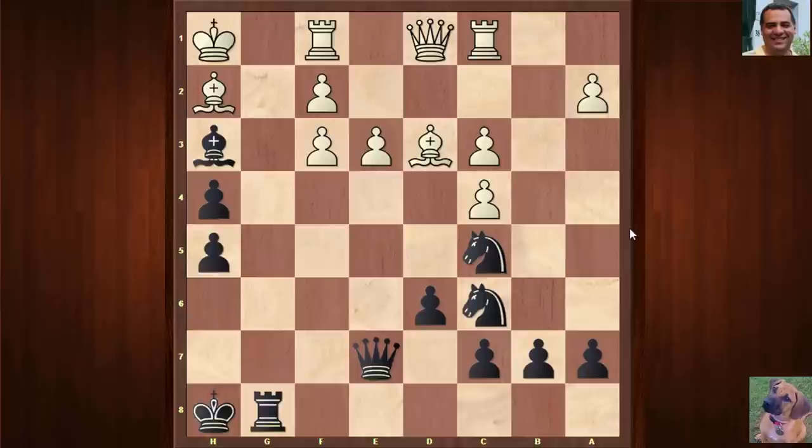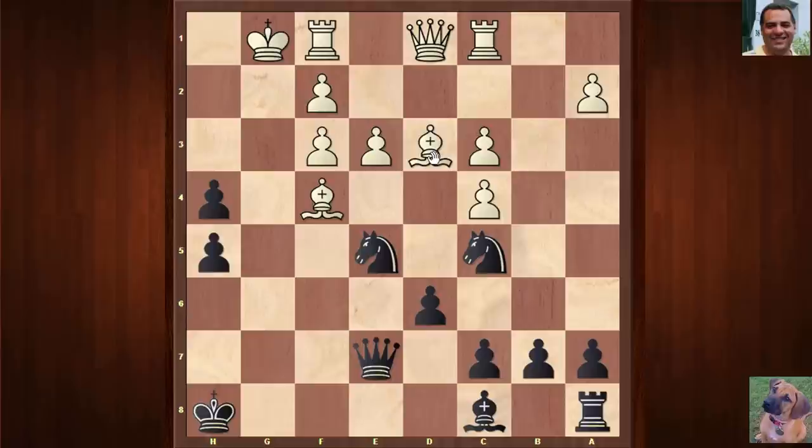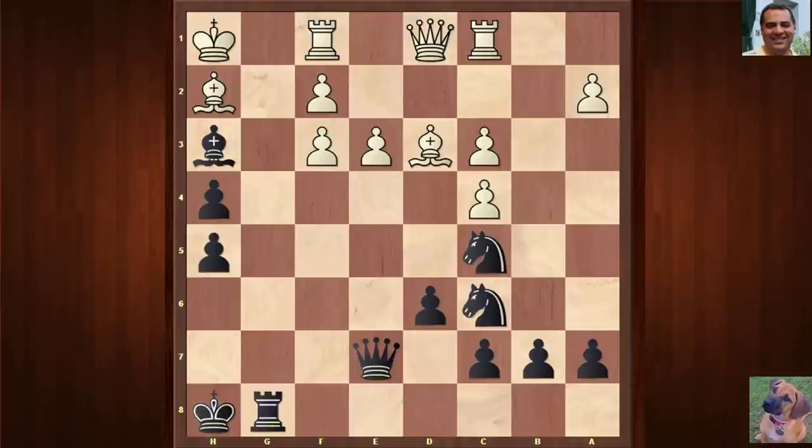Earlier black was a bit fortunate, maybe, because there was a defensive idea in this position. Instead of Bishop h2, it turns out Bishop f4 is a better way to try and defend. Looking at this Bishop now, this position looks as though it should be okay for white — it's defensible. But the way white played it with Bishop h2, yes it wasn't really any good — this position is lost.